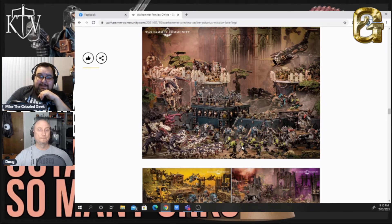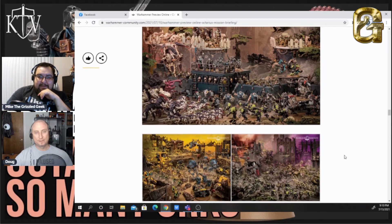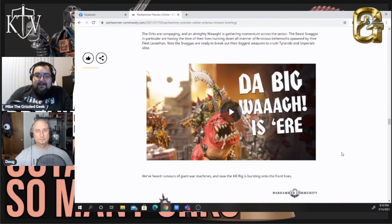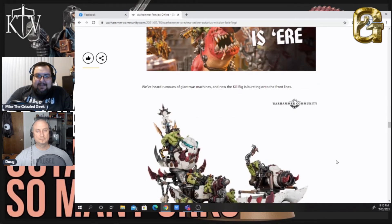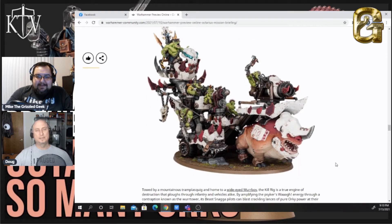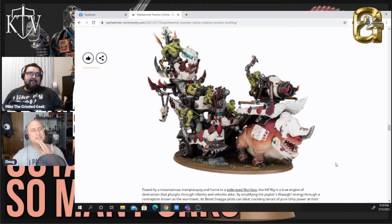Look at these new Orc Boys — they finally updated the Orc Boy model. We also get a whole bunch of new Orcs to take a look at. The Big Waaagh! is here, and there are the war machines — this is a Kill Rig. People have been saying, and I think they may have confirmed on the live stream, that this is going to be approximately a Maw-Blade kind of profile with all the different weapons on it.